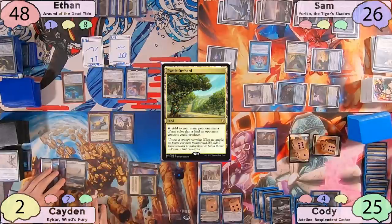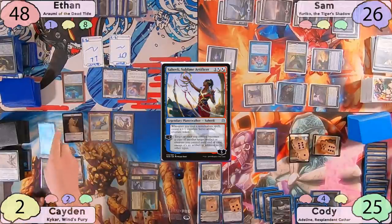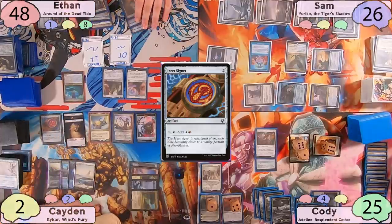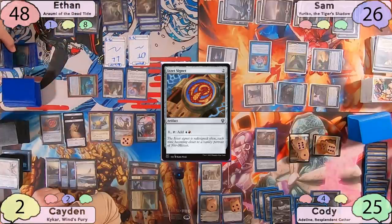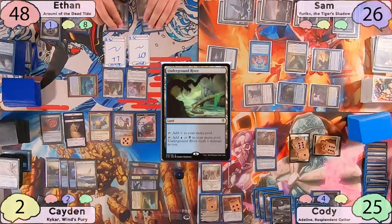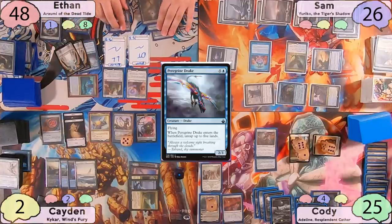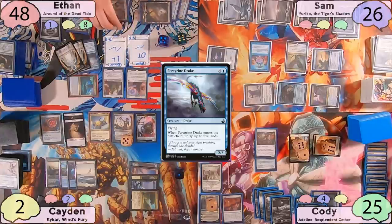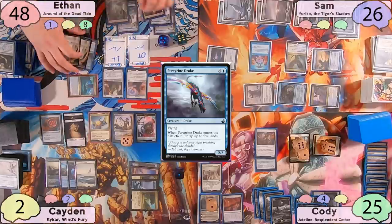Caden plays an Exotic Orchard, then casts a Healy Sublime Artificer, getting a 1-1 spirit from it. He casts an Izzet Signet, getting another spirit and a servo, then passes to Ethan. Ethan activates Araumi targeting Peregrine Drake, exiling 3 cards from his graveyard. He plays Underground River as land, then encores his Peregrine Drake. He untaps 5 lands with the first ETB and floats 5 mana — 3 blue and 2 black — then repeats this process 2 more times, ending up with 6 blue, 4 black, and all his lands untapped.